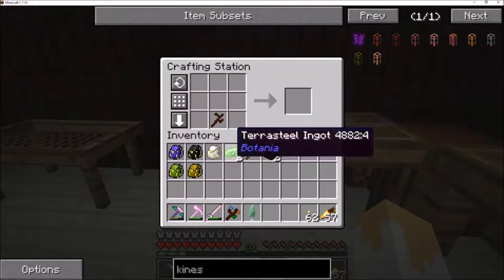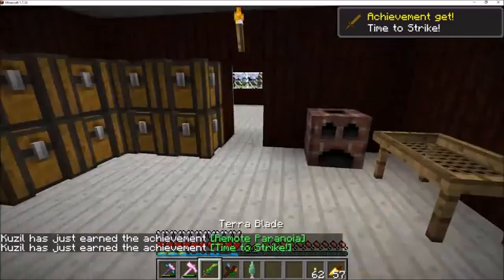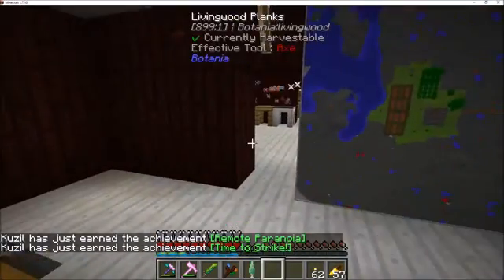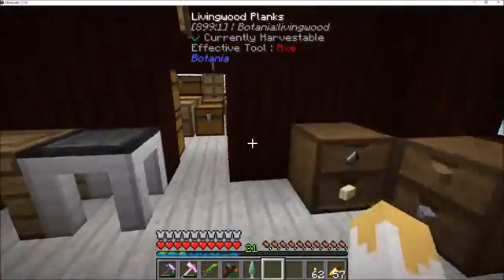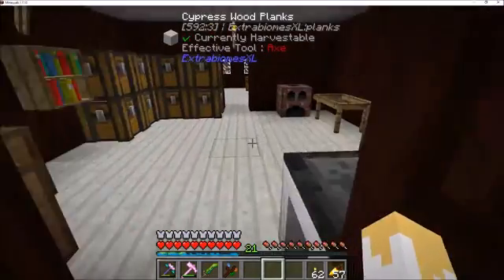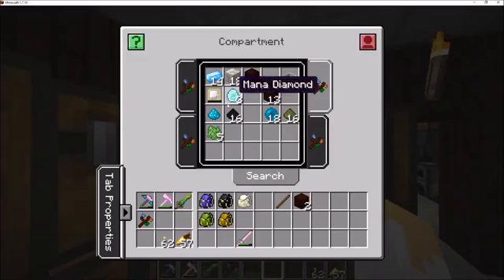This will make us our Terra Blade. A Terra Blade! I don't know if you've ever seen this before, but apparently it's noteworthy — by the achievement book. Yeah, it's pretty cool. And we are running short on Living Wood, unfortunately, and Living Rock.